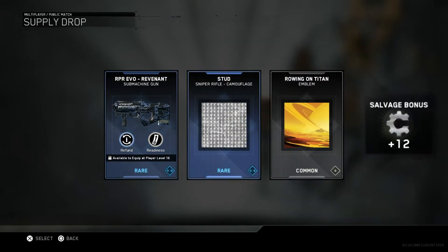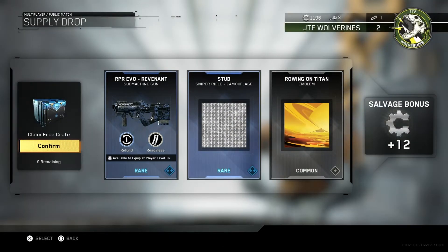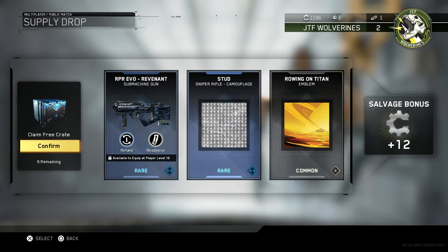So we've got the RPR Evo Revenant Machine Gun — the rare — Stud Camouflage, and the Rolling on Titan emblem. Doesn't look too bad; can't quite make out where it is, but it looks good. And we've got 12 Salvage bonus points as well.